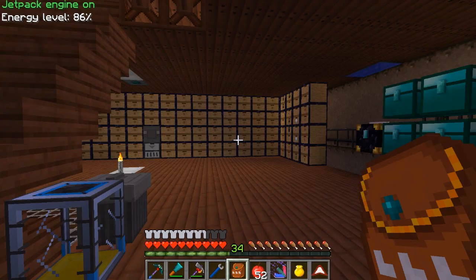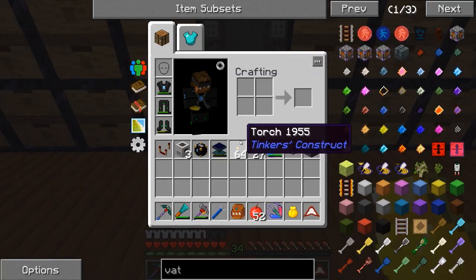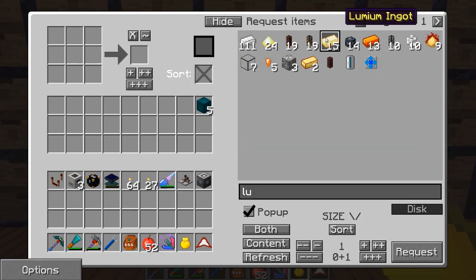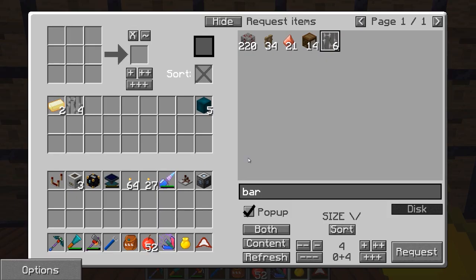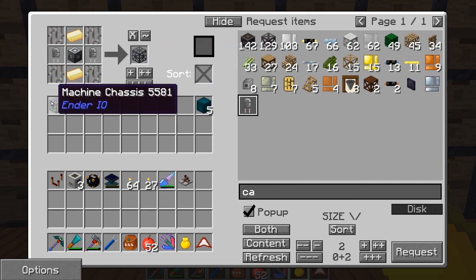We're going to need some of these — we've got machine chassis and all of that stuff. I've already pre-made a machine frame. We're going to need lumium bars — yes, we have lumium. Then we need some iron bars, four of those. And we need some capacitors. I need to get some more of those made up ASAP. That goes there, and our basic capacitors get us our machine chassis.